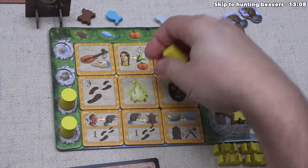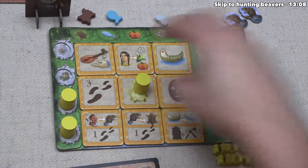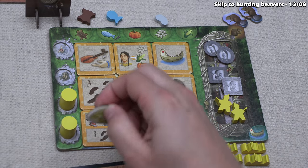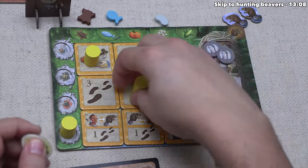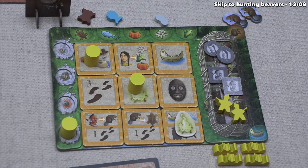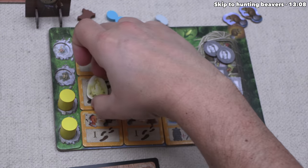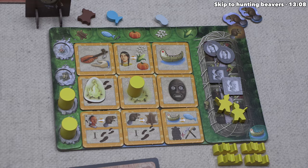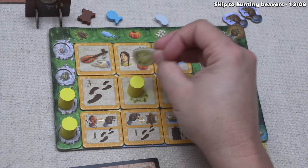Yellow activates the campfire, which is always in the middle of the grid at game start with all other tiles randomized. When you place on the campfire, you take the campfire token and place it onto any other tile without a token that won't need a player token by end of round. Effectively, no tile can be activated more than once in a round. Yellow places the campfire token to gain three warrior movements.